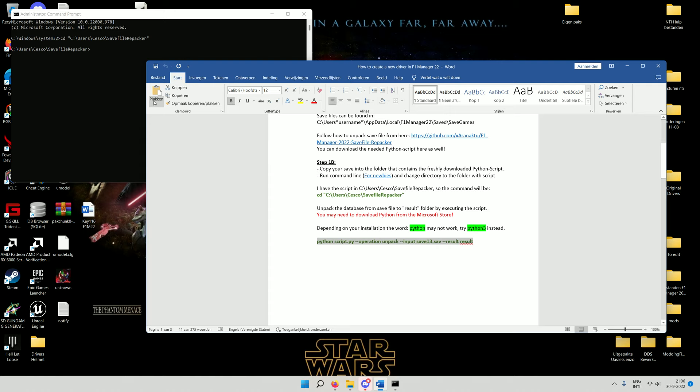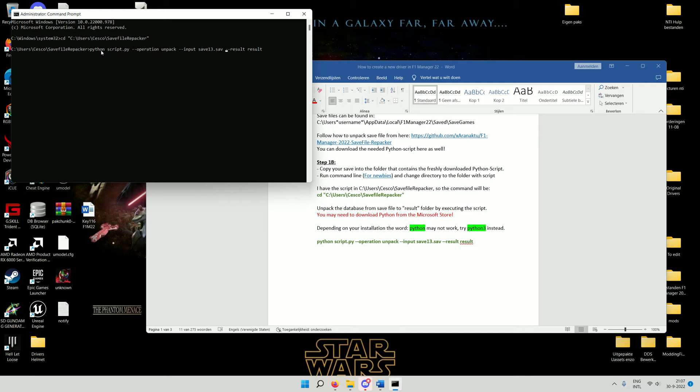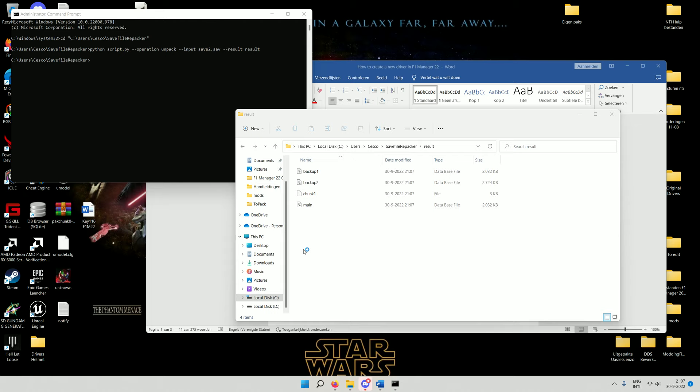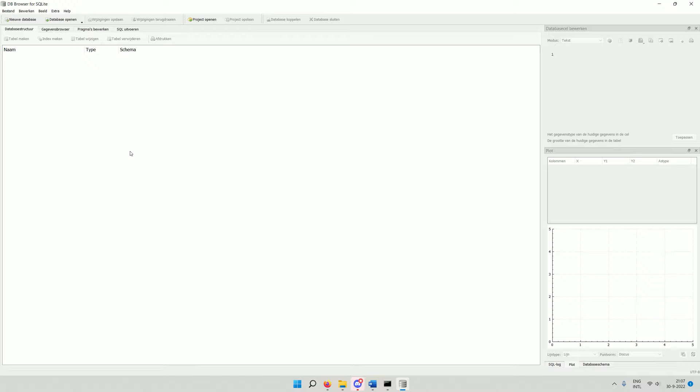It loads really quickly and then goes back to its location. If we go back to the Save File Repacker folder, we now see a new folder called 'result'. In the result folder you will find four files. We are going to have to edit the 'main' file with DB Browser for SQLite. So I'm going to open up DB Browser for SQLite.